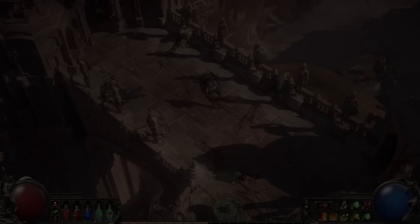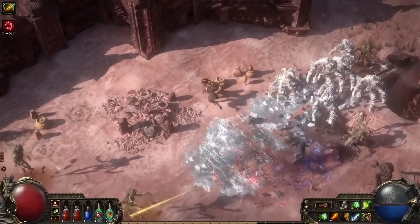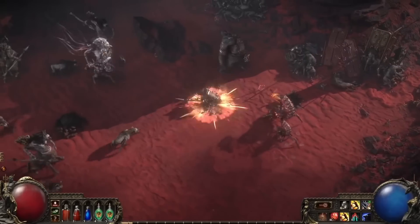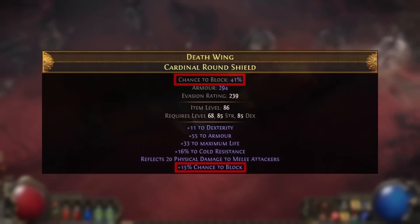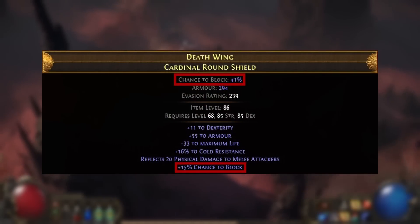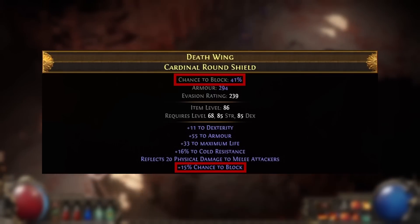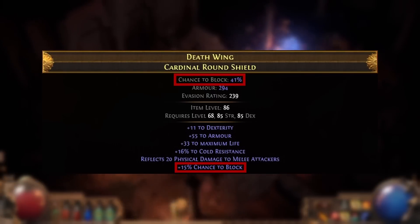The main use case of this keystone is going to be with a shield, because you can gain so much more chance to block attacks with lower investment. You can get a suffix modifier on shields that rolls up to 15% chance to block attack damage depending on the shield base, meaning you can get up to 41% chance to block attack damage on the shield slot alone.